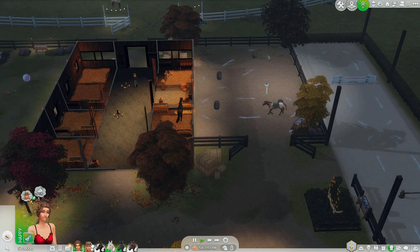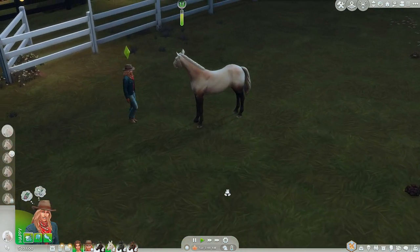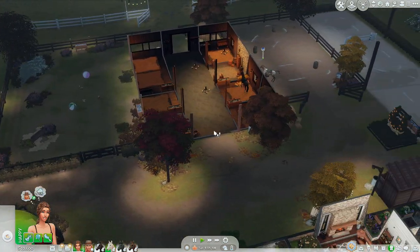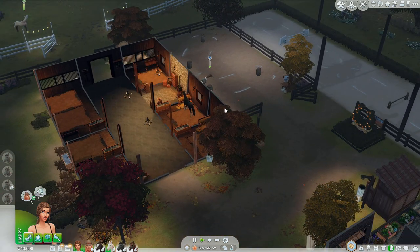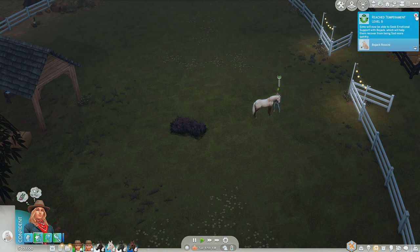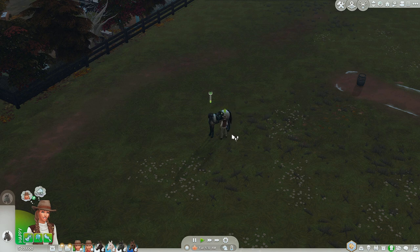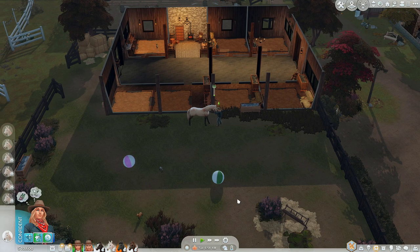We're gonna hire a ranch hand too, because now we're making good money. I don't think we're gonna have trouble making bills anymore, but we'll see. Let's brush his coat, get him nice and cleaned up, direct horse to go train on the advanced, and then tack up Arvana. We'll breed Arvana next once she's a champion horse - maybe she and Onyx will breed together. Bojack reached level six temperament, so sims can now seek emotional support from him. Once he's completely trained in temperament we'll get him going in agility.